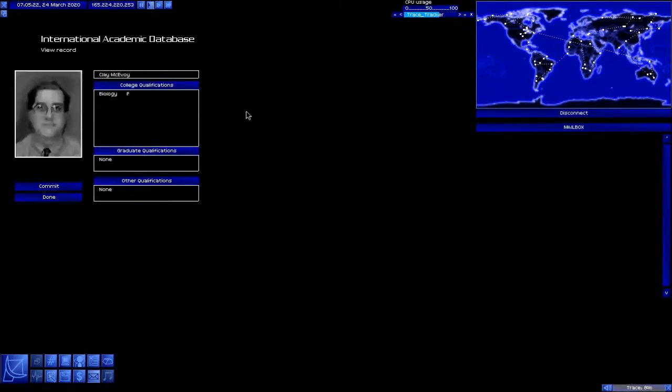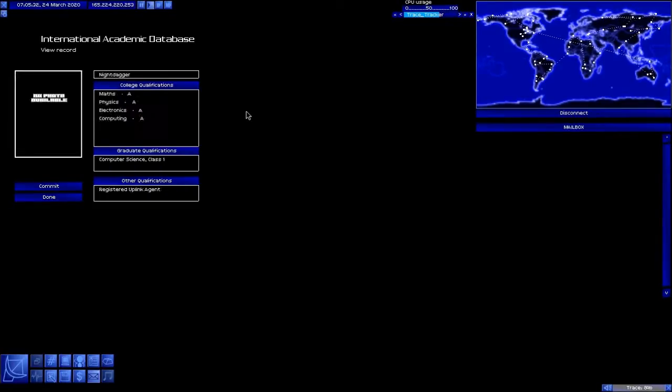Let's look for us. Hey, there we are — an A in Math, an A in Physics, an A in Electronics, an A in Computing. Computer Science Class 1. We're a Registered Uplink Agent — I don't know if I like that being there, but it doesn't really hurt anything; they don't really care. Other qualifications — yeah, you get where I'm going with that.